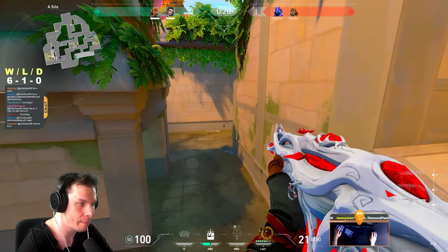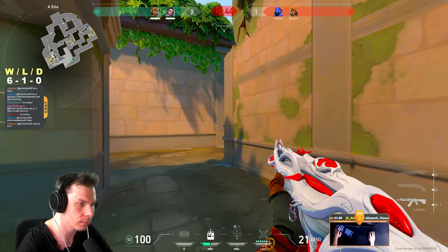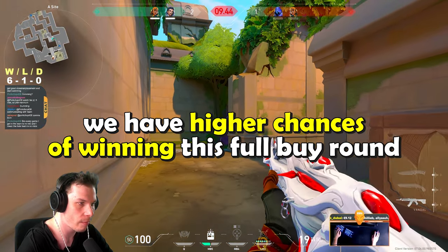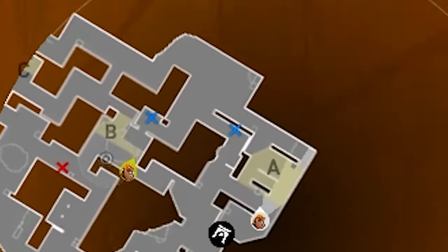In these 2v2 scenarios, you always want to stick together and fight on a refrag potential. You don't really care if enemies plant the spike on A site, B site or C site, as long as we can fight together we have higher chances of winning the full-buy round. We cannot allow enemies to take 1v2 or 1v1 duels, and usually if you allow your teammates to fight alone, this is how it ends up in Valorant's solo queue.